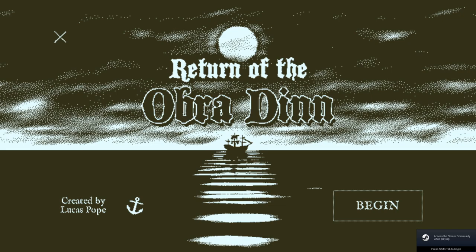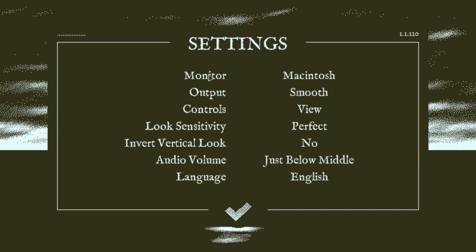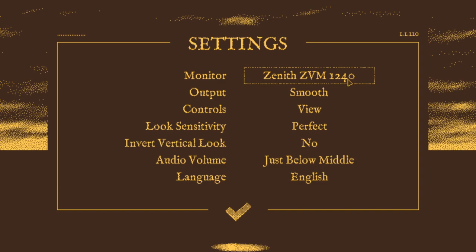Hello everyone. So this is Return of the Obra Dinn, which is sort of an exploration puzzle-y type game. It has a very distinctive art style, and actually let me go ahead and mess with this. So it lets us change kind of the color scheme, sort of?